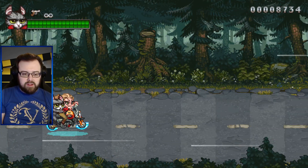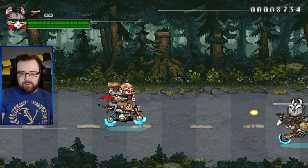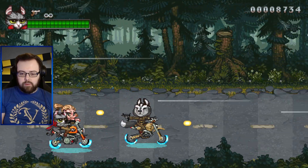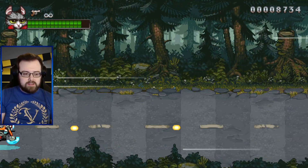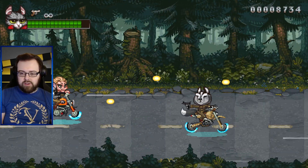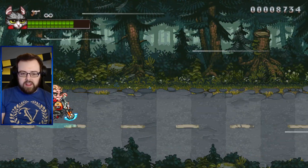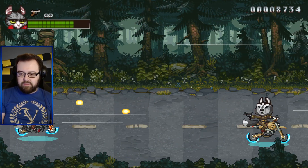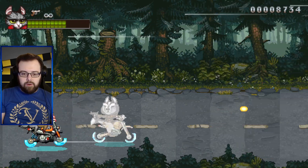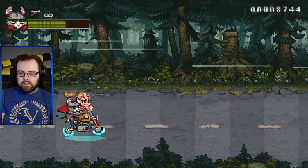We're on a bike - am I in control? I am in control. Can we jump the bike? Whoa, easy now. The hit boxes on this level seem to be a bit funky - we'll figure that out. This is not gonna be a 100%, I can feel it right now. We need to be aiming at about shoulder height to hit them.